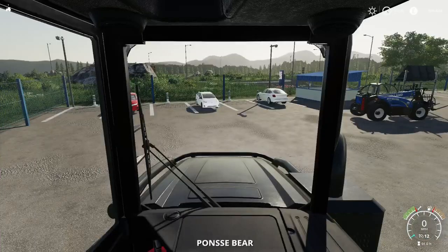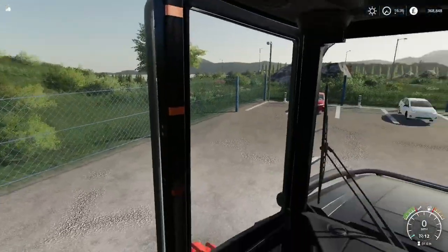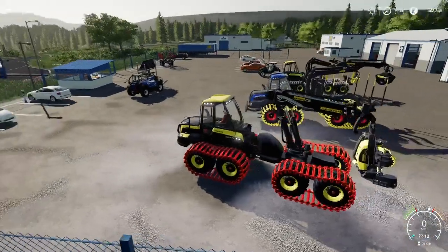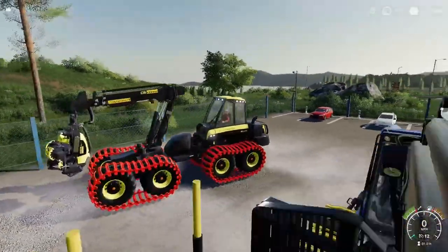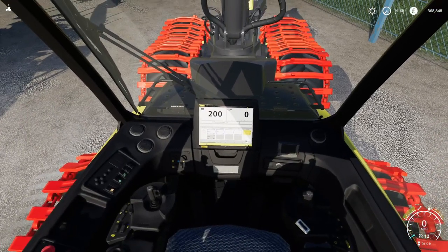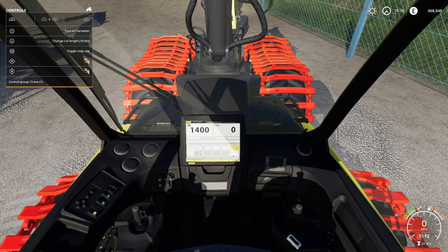Going inside, it's similar to the other ones. There are a couple of different views including two in-cab views. Starting it up, you can set the limits on the logs — going up to 14.5 to 15 meters maximum cut length, which is a decent size. The Bear is the biggest bit of equipment that Ponce do, as said in the description, and you can see it's a fair old size.